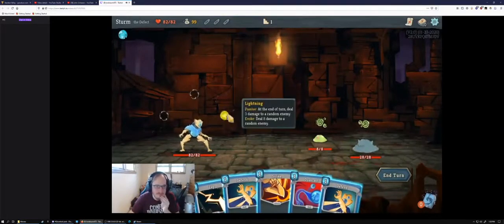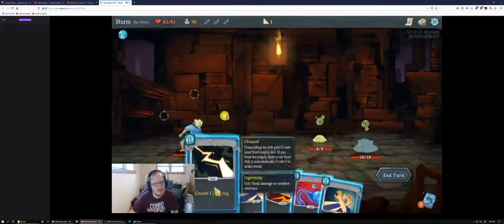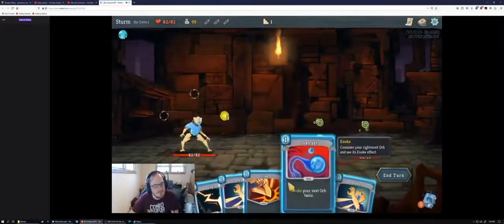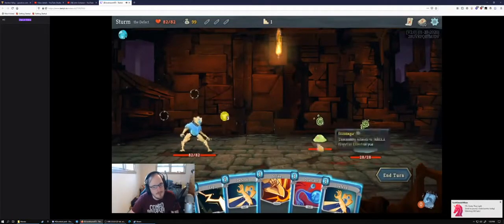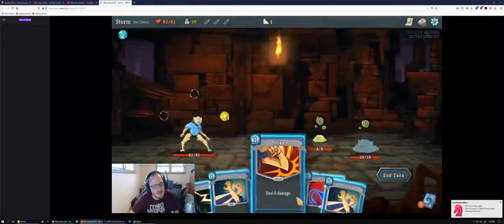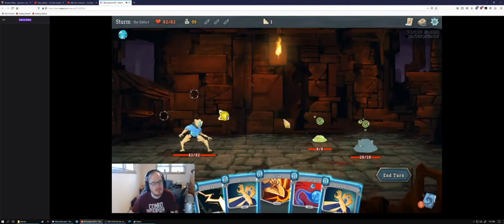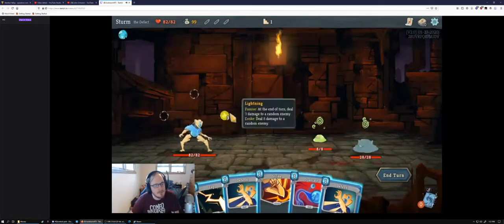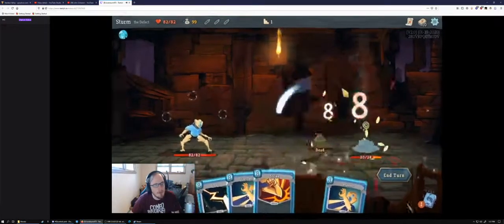The Defect early deck is pretty skewed towards offense — you have four defense, a couple of strikes, and you have the Zap and the Dual Cast. The Zap and Dual Cast are very good damage, but notably quite bad against two Act 1 elites: really bad against Gremlin Nob because they're skills, and kind of bad against the Tri-Sentries because they go to a random target and we want to burst one down. They're good for hallway fights; we're looking for some help for elites. For this fight, I'd fire off the Dual Cast first since it hits twice for eight.